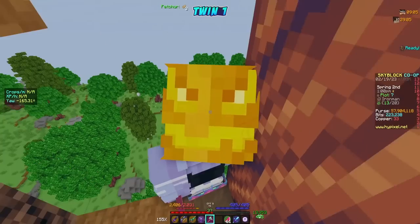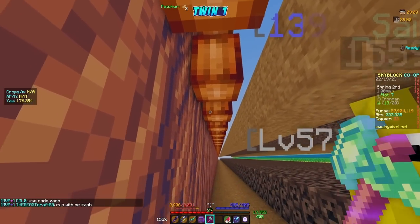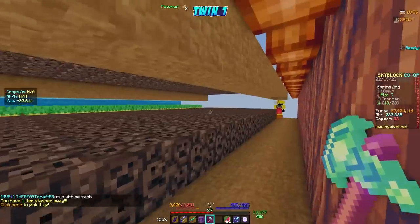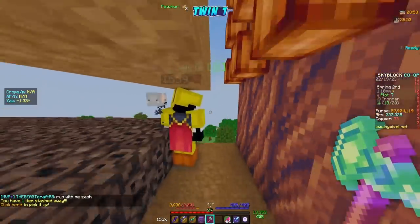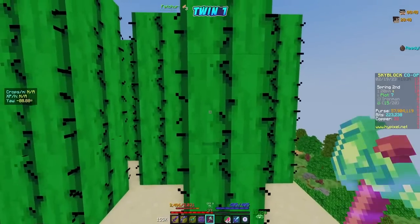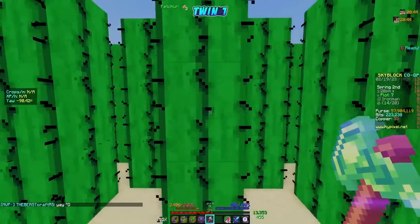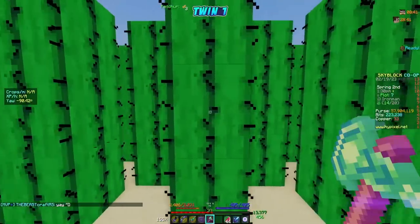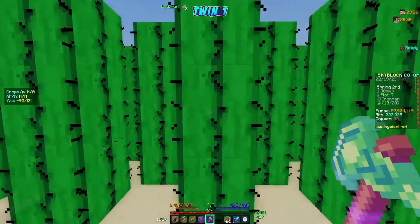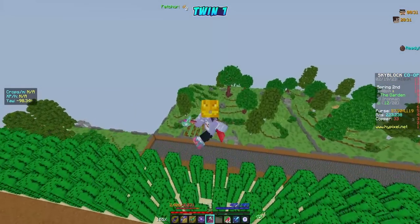For the cocoa farm, you want to be looking up at around 45 degrees — you'll find the sweet spot — and be going at a speed of 155. You can go a little faster but might miss a few. Run straight down looking up and you'll break all the cocoa. For cactus, same idea — run sideways breaking it at a speed of 400. You're missing two every time so you're only breaking two at once; go the same way back, doing that for each layer.